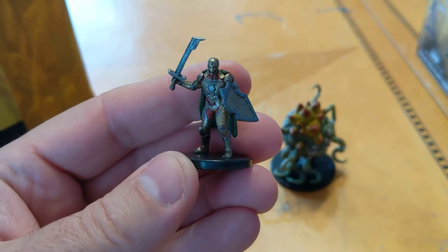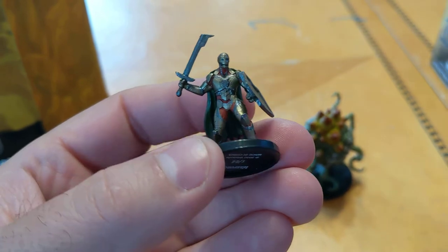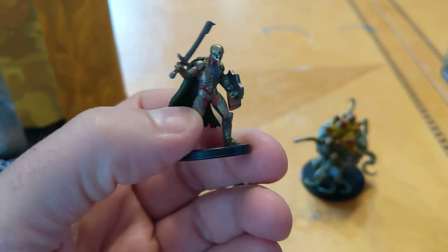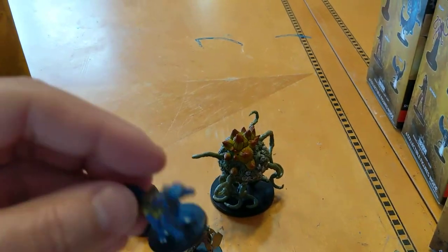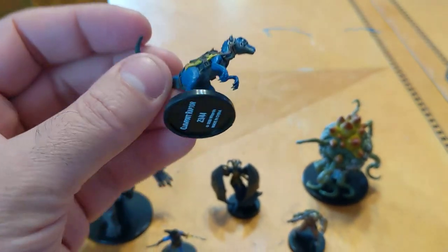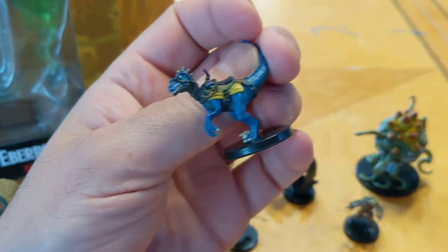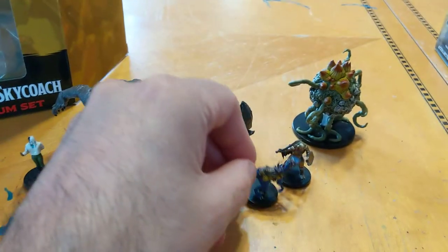This Warforged looks really cool to me — kind of reminds me of a medieval Iron Man, with a shield and sword. That's number one in the set. I'm also kind of excited about this little clawfoot raptor — it's obviously some sort of mount. It's always neat to have mounts like this separate from minis, so you can have your characters use them for roleplaying.